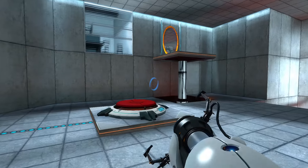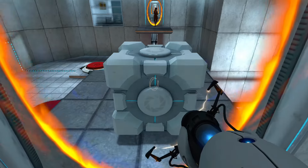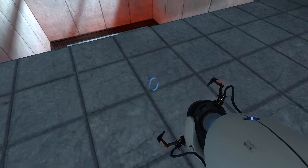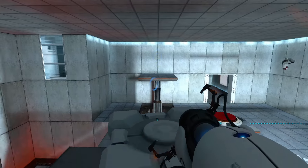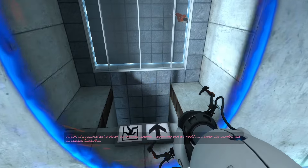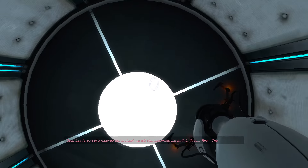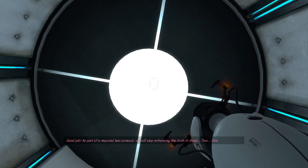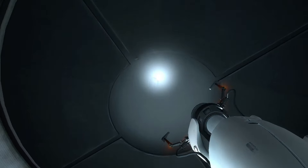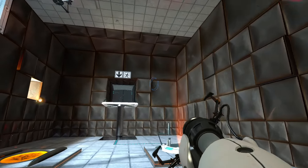I see the cube there. Put myself over here, grab the cube, drop down, put it there. Is there another cube? There it is — drop that cube there, drop myself in, grab the cube, and we are off to a good start. As part of a required test protocol, our previous statement suggesting that we would not monitor this chamber was an outright fabrication. You lied to me! We will stop enhancing the truth in three, two, one. Enhancing the truth? Are lies just called enhanced truths? I don't think so — at least not till recently in my opinion.